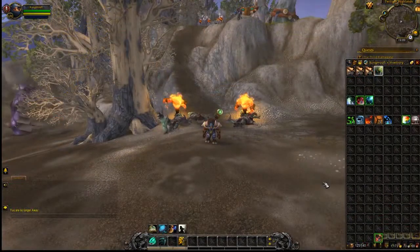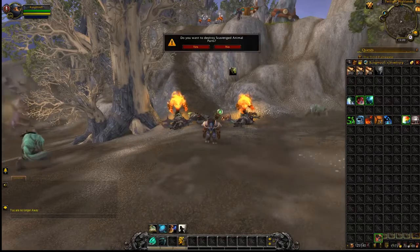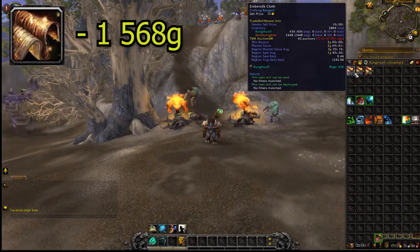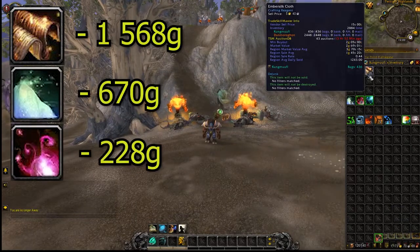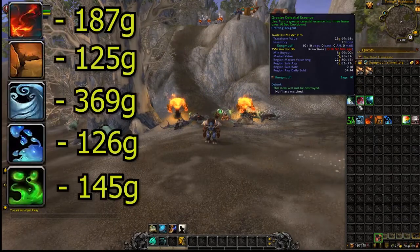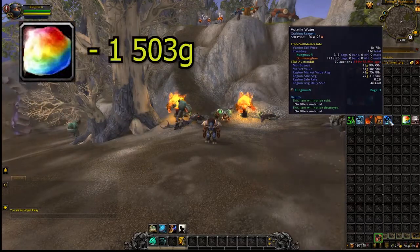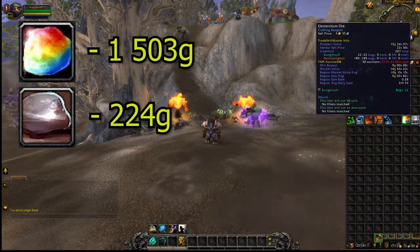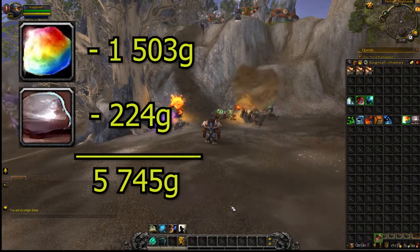As you know how it works, let's go to the loot. After one hour here, I got 430 Ember Silk cloths, 31 Hypnotic Dusts and 10 Celestial Essences from disenchanting green items, some Volatiles, 16 Pyrite ore and 22 Elementium ore from chests. It gives us in total about 5700 gold.